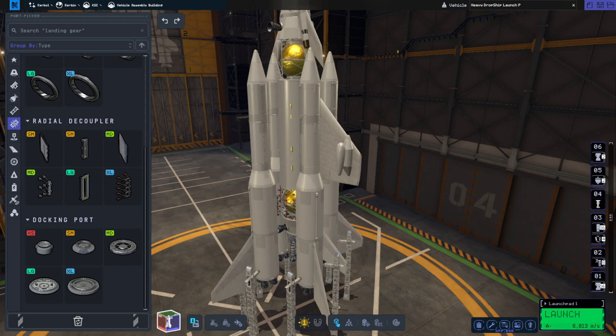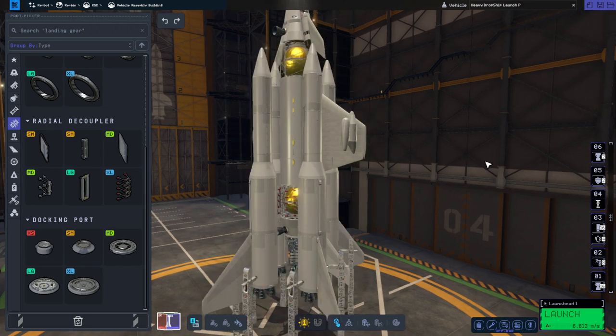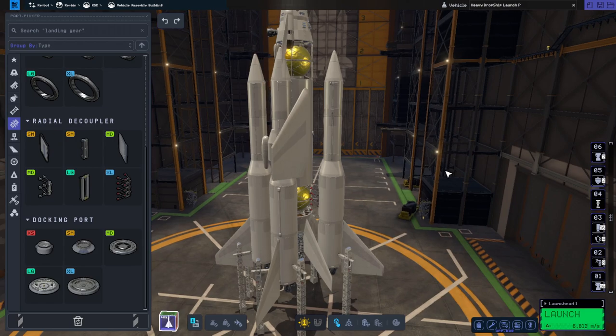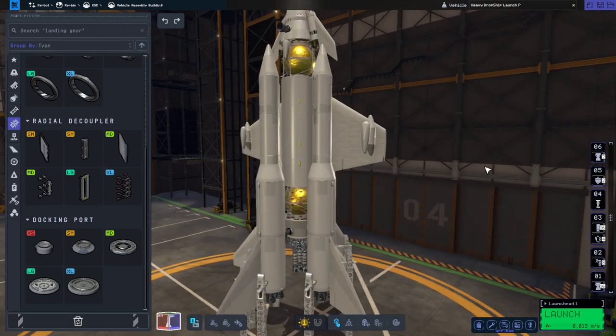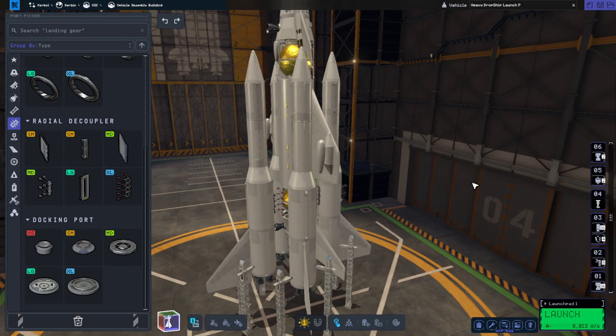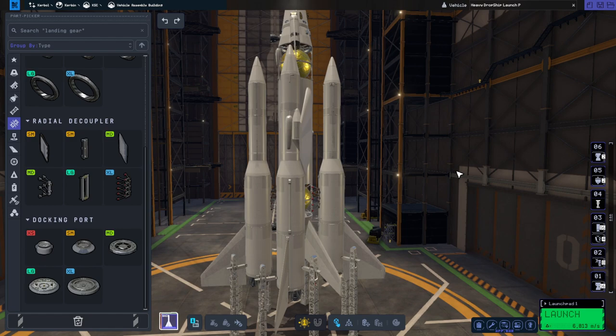Hello everyone and welcome back to Ray's Aerospace and Kerbal Space Program 2, where I'm going to test launch the Heavy Drop Ship to Minmus, try to drop its payload on Minmus, and then bring it back. This is obviously going to be a long shot as far as the bringing it back is concerned. I already tested this launch system during a Twitch livestream and I know it works — launching it again will be best.